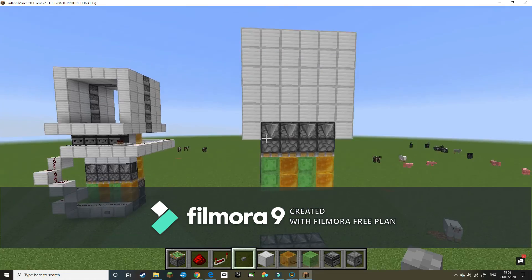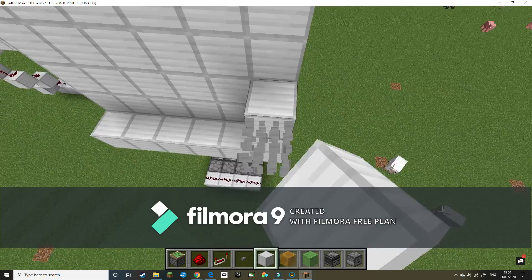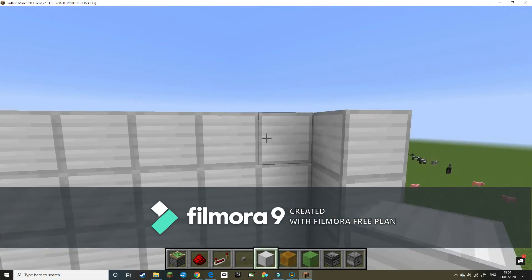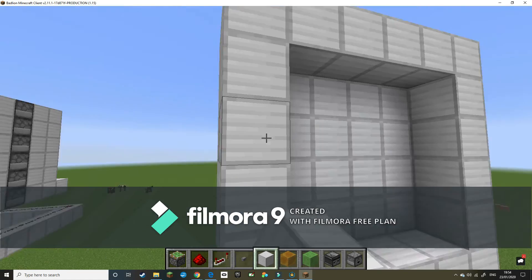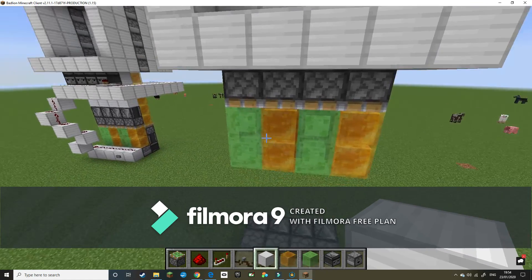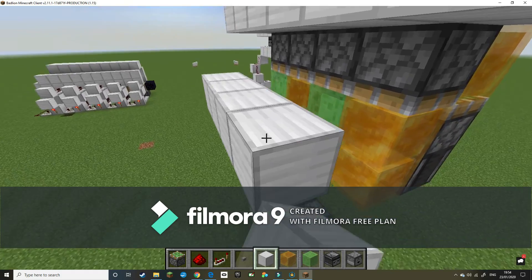Grab a button and place it on there. That's your closing side. Now place blocks along here and make a quick archway, then go two blocks from here and place four blocks along like that.